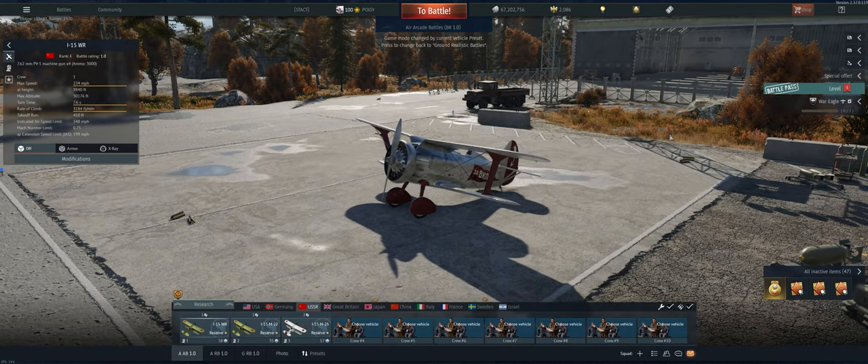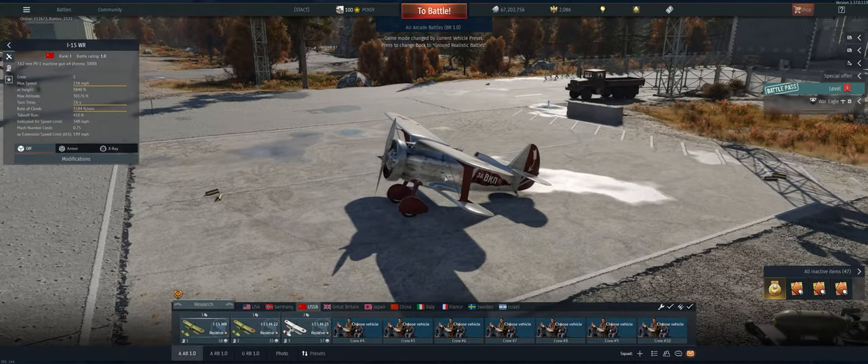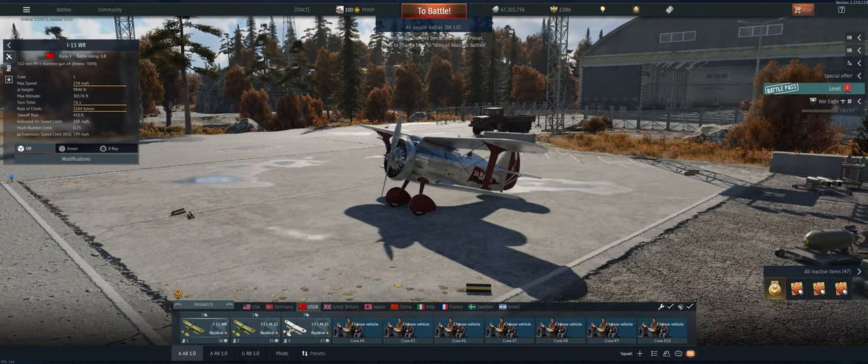Hey guys, welcome back to the channel. Poigie here getting ready to take out the USSR Reserve I-15 WR in Air Arcade. These I-15s are by far the best reserve planes in the game. Got four guns on it, good fire rate, they climb well, they're incredible at turning, and just all in all very strong.